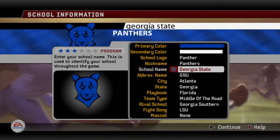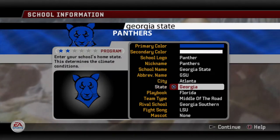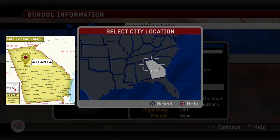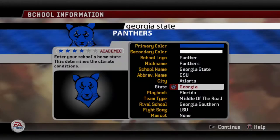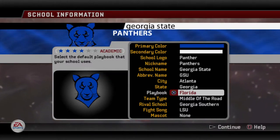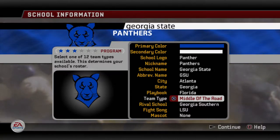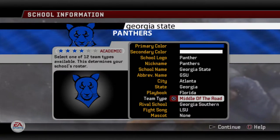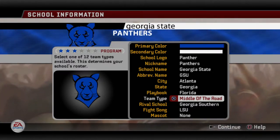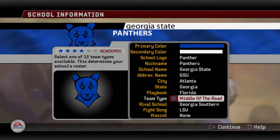Nickname is the Panthers. School name, Georgia State. Abbreviated name is GSU. City, Hotlanta, Georgia — if you go to Georgia and select this, you can move it to where it's closer to Atlanta. Playbook, you pick whatever you want; I just went with Florida because that's the shotgun-heavy playbook in the game. Team type, middle of the road — you pick whatever you want. For probably a lot of these teams I'm going to create, I'll just put middle of the road. I can change this if I ever feel like doing a dynasty with one of these.